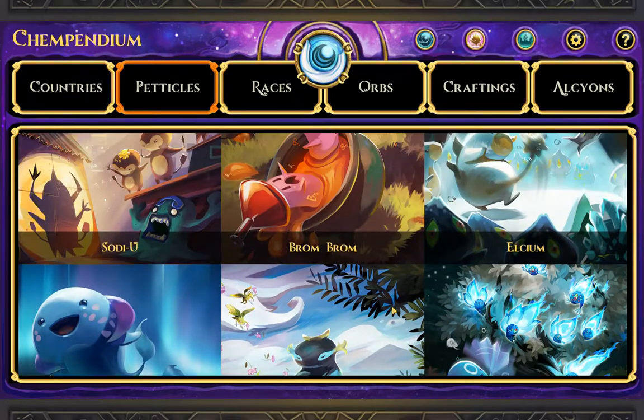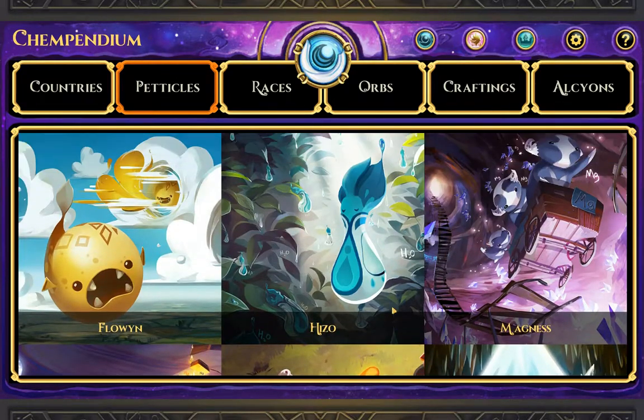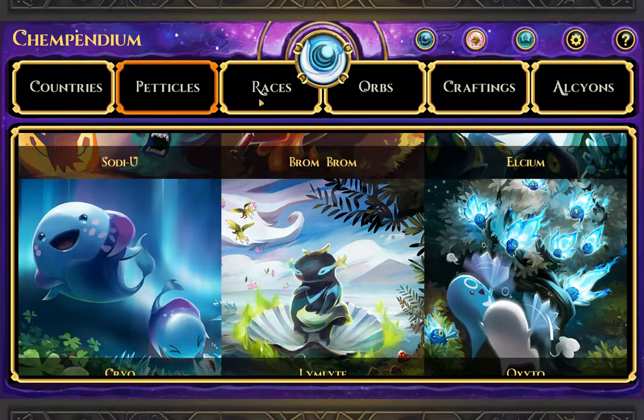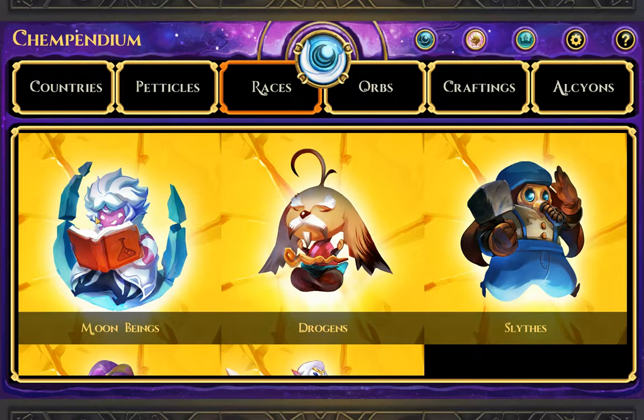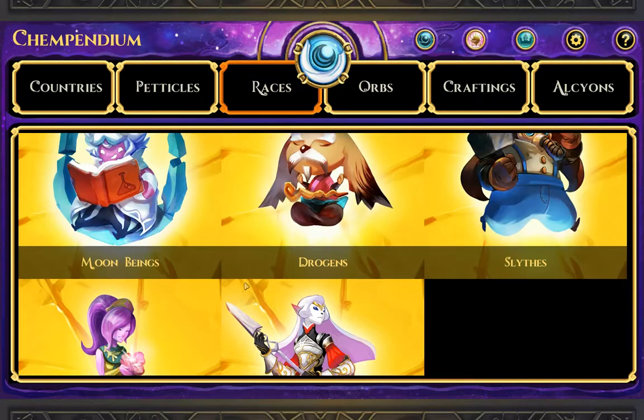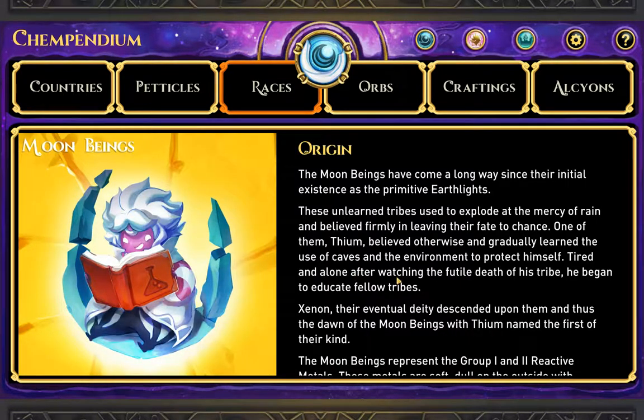I thought I did one on a double nitrogen one. Maybe I did — I think I may have discovered it but it's not in here. Let's check out the races. Moon beings — that's what we are. Drogons, Slates — that's our mechanic guy. Wisps and Fears. I'm not going to read the whole thing through, but that's what we are.